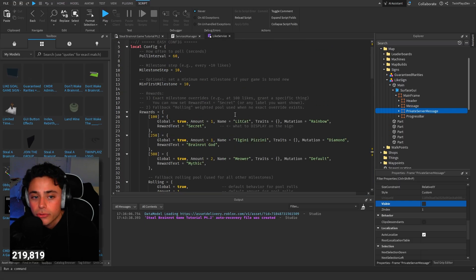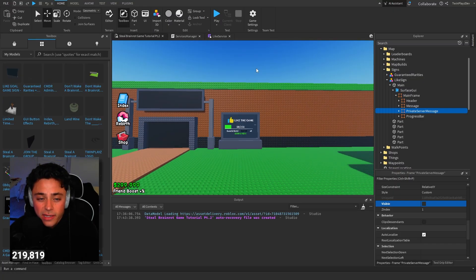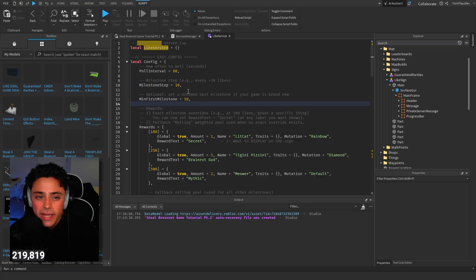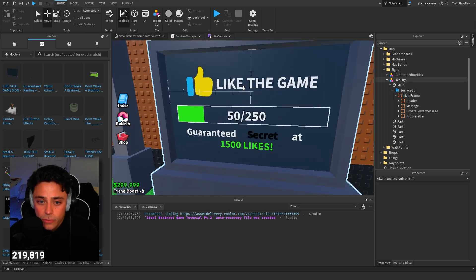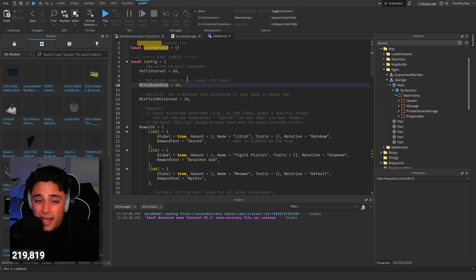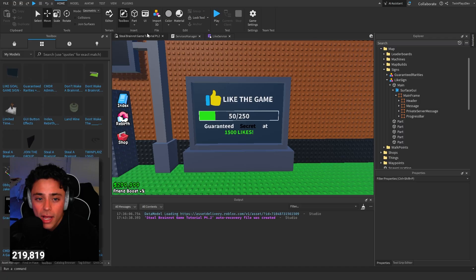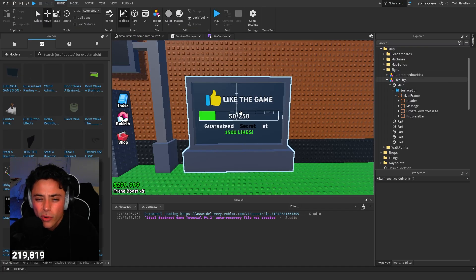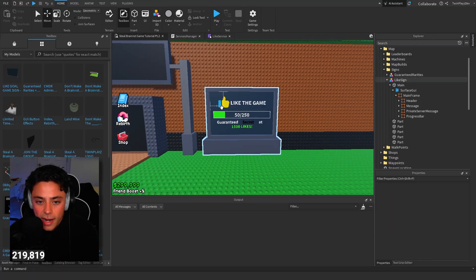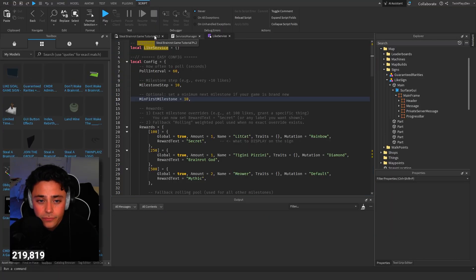So, how to actually do the rewards. With the rewards and configuration it's very simple. There are seconds right here - this is every 60 seconds it changes. Keep it like that, I don't recommend changing it. There is a milestone step - so every 10 likes the milestone will go up. I recommend keeping it the same thing; don't make it one, just do 10. There's a minimum first milestone - set a minimum next milestone for your game. But of course if I play my game it's going to say 14 or whatever, and we can check it right now.